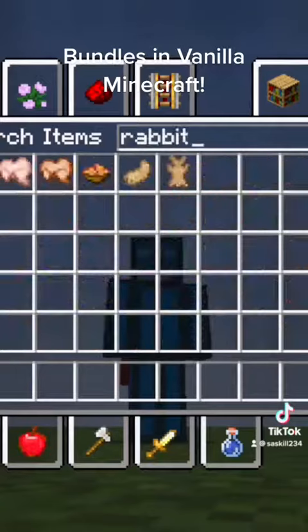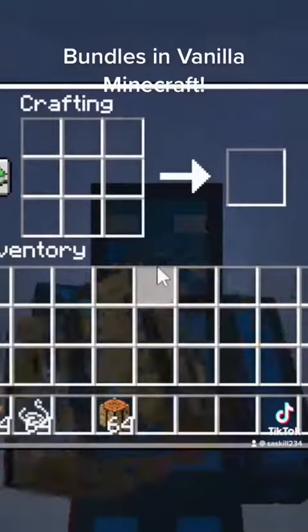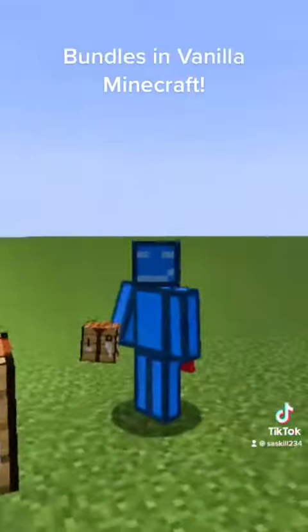All you need is a hide, string, and a crafting table. Then you can place it and do this formation right here to get a fully functional bundle.